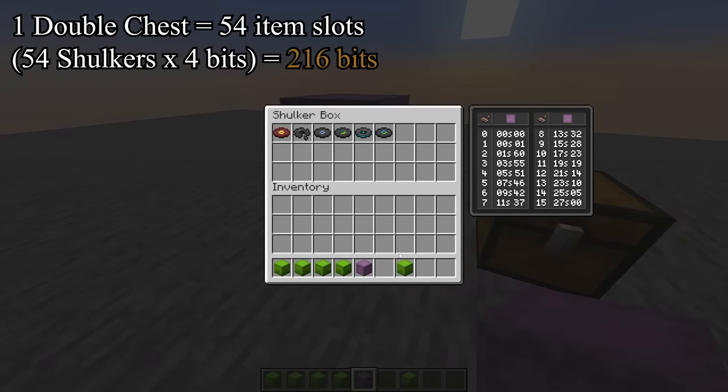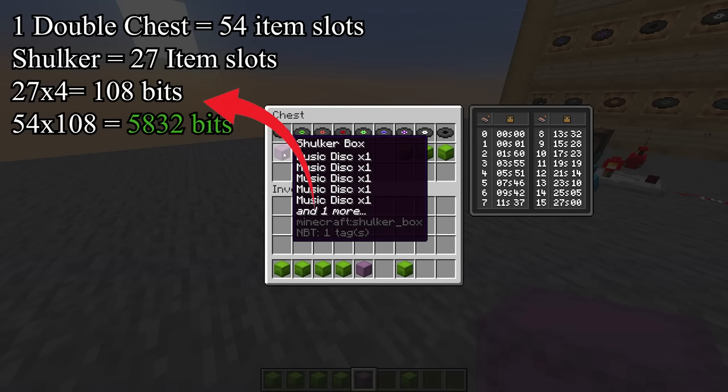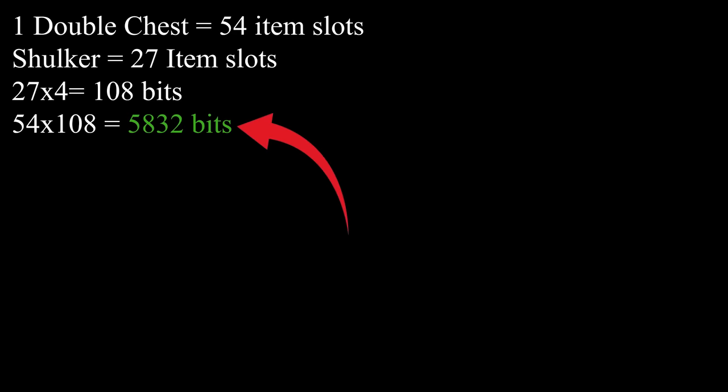Discs, however, can be placed in shulker boxes, allowing you to save 108 bits per shulker and almost 6,000 bits in one double chest.